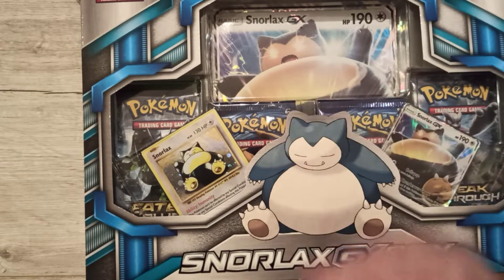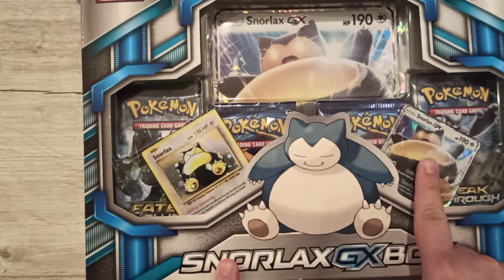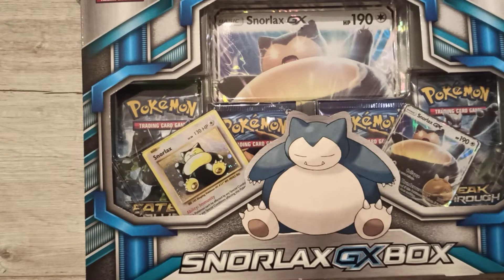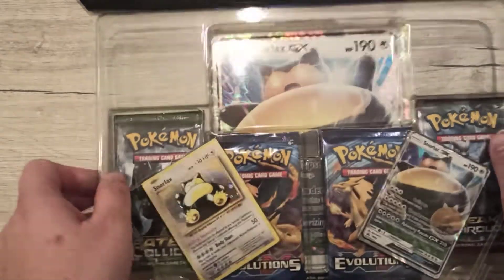You're getting a clear view of the Snorlax GX, because that is a Snorlax GX box, which has the great benefit of giving us not only the Snorlax GX, but also the old-school Generation 1 Snorlax in holographic, just from the Evolution booster pack, I'm guessing. As always, I already opened it here, because this one gave me a lot of trouble. It better be worth it.